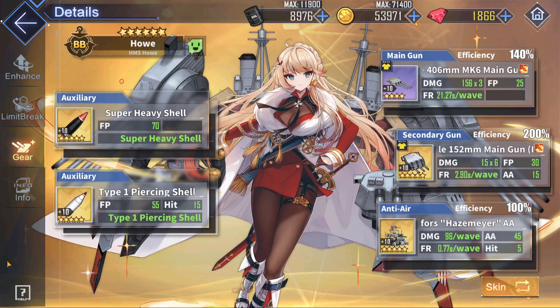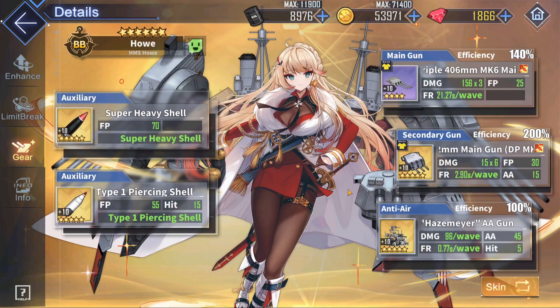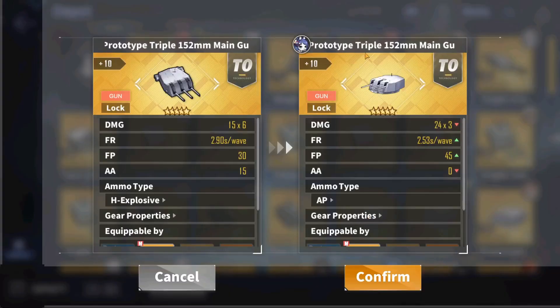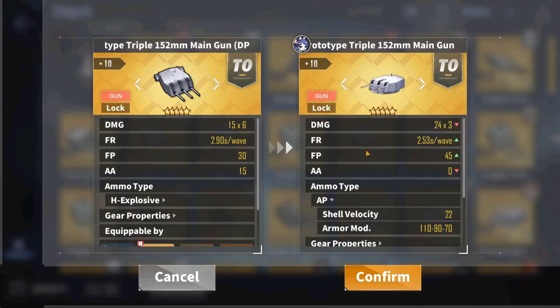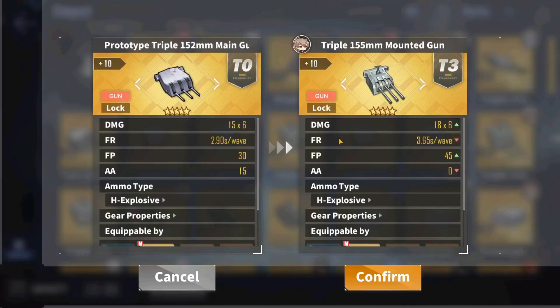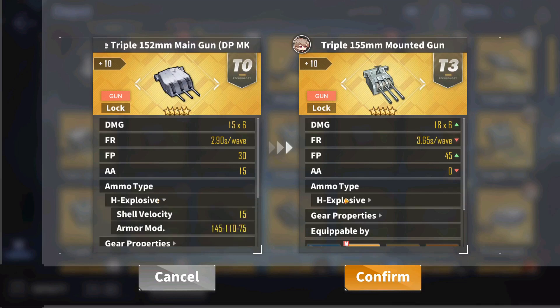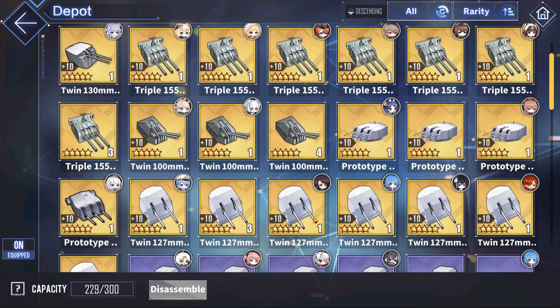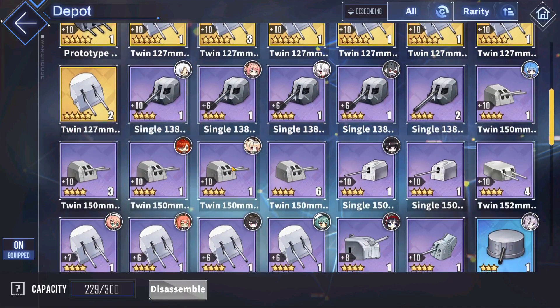For Hau's aux gun, she can equip light cruiser guns, so she follows standard light cruiser gun recommendations. The best in slot is the AP prototype triple 152mm — the best overall option thanks to its AP ammo and very fast reload, which allows it to be much more consistent and accurate than its competitors. However, this gun comes in very limited quantities and is better used as a light cruiser main gun. If you don't have extras, you can use the two HE options: the triple 125mm and the prototype triple 152mm. They are both very solid, with HE ammo instead of AP, which travels a bit slower, but still very good options.